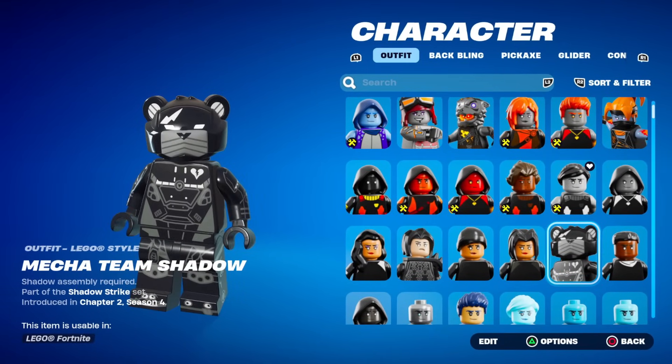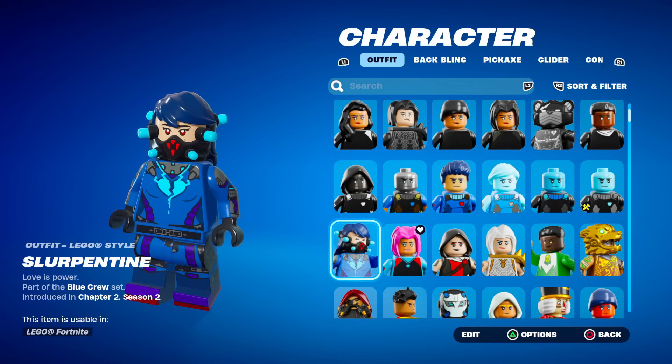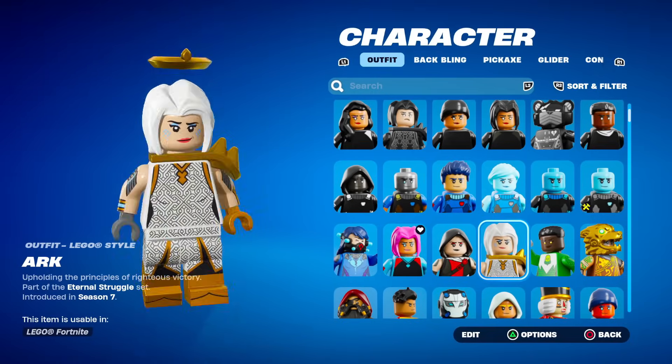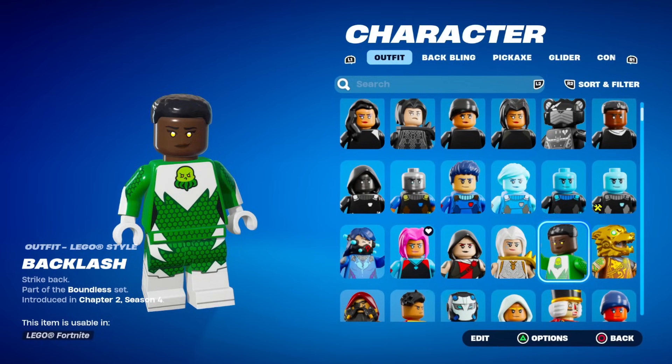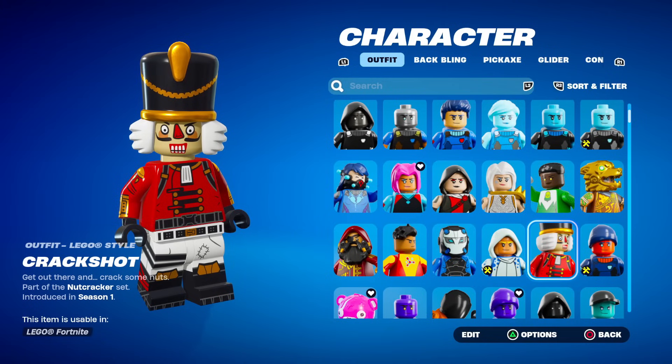The Mecha Team Shadow — that one's fire. Professor Slurpo. Slurp Bandolette. Slurpentine even has her Slurp Mask — that one's really detailed. Ark has the Halo — I'm surprised they added that, but it's a very good idea. This is one of the male superhero skins. The Battle Hound. Crackshot is very detailed — Christmas vibes for sure.